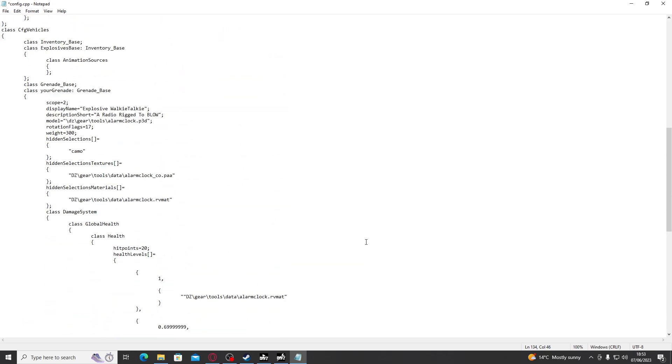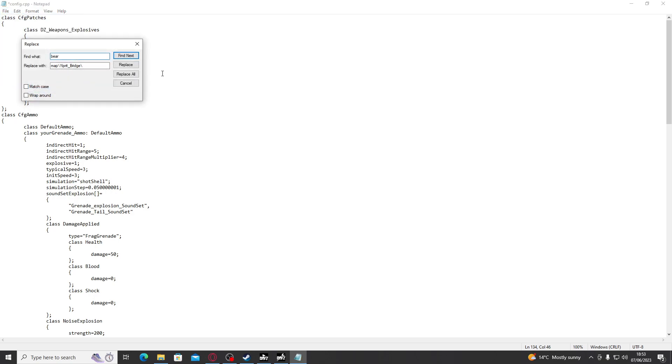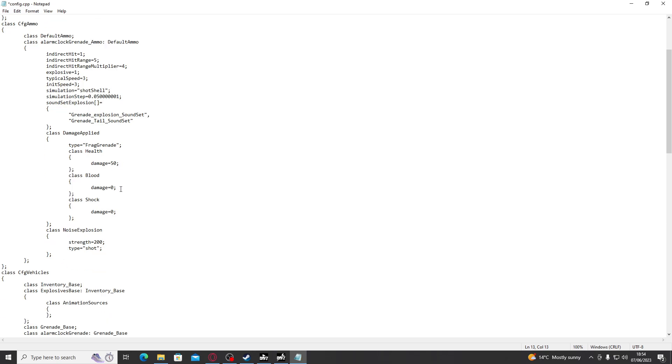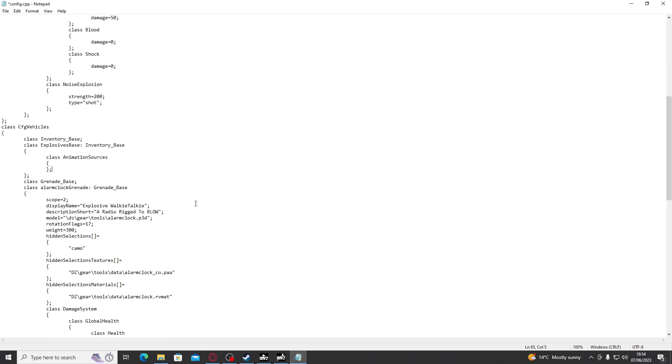That's going to turn the alarm clock into a grenade. But wait — if we just put that in, it's going to have compatibility issues with other mods because it shares a name. So what we're going to do now is go to Edit, Replace, and we're going to replace 'your' with whatever you're calling your grenade. In this case I'm going to call it Alarm Clock. We click Replace All, and there we go — you can see it now says Alarm Clock Grenade, Alarm Clock Grenade Ammo, and Class Alarm Clock Grenade. Now we have one little thing left to change: the display name and short description. I'm going to put 'Explosive Alarm Clock' and describe it as 'It's timed to blow.' Fantastic. Now we're going to save that.